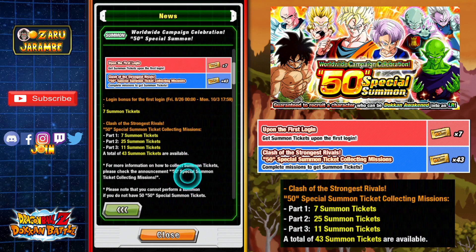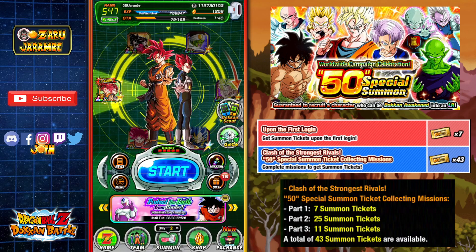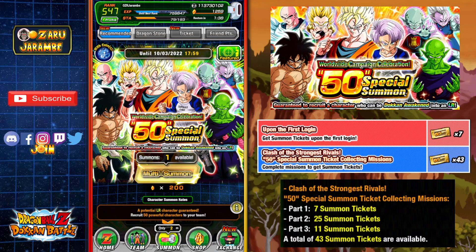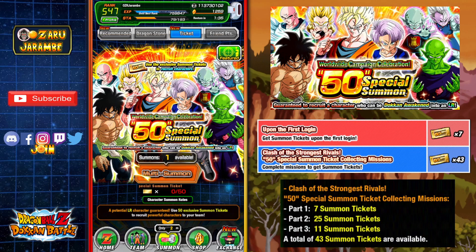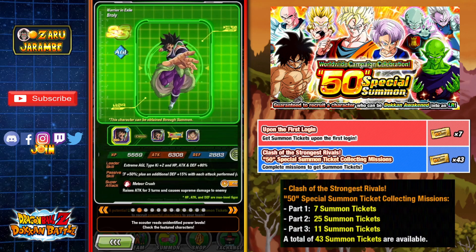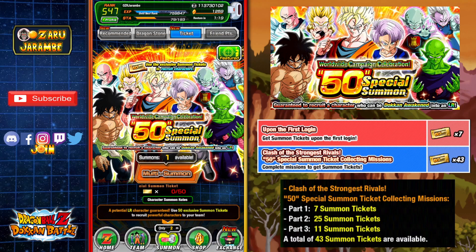As of right now, a lot of you will probably be looking at your ticket count by the end of Part 1 and wondering where the heck all of these tickets are to perform this multi-summon, because obviously you don't want to miss out on awesome opportunities like this. They usually do stuff like this where you can go in and do these multi-summons with some of these celebrations. It's absolutely amazing, especially the fact that we've got Gohan and Trunks on the banner. They are a very great unit. There are some other featured units on the banner as well, so we're bound to get some pretty good stuff. 50-unit multi-summon, guaranteed LR — do not let it pass you up.